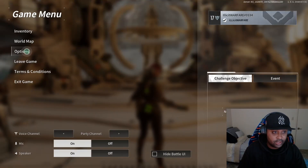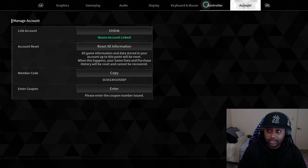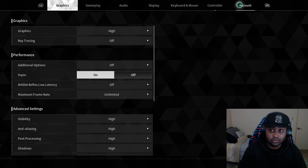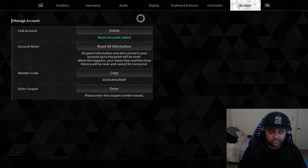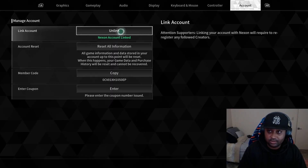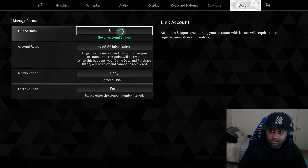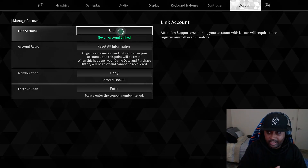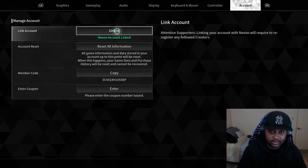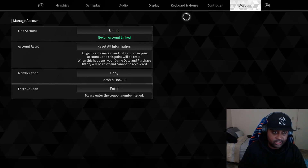Go to Options and go over to Account. If you attempted to link it and you lost all your information — your progress, your characters, everything — you just unlink the account. Unlink it. This is if you linked your account and lost all your information, lost everything. Unlink the account and it's gonna take it back to the default account you had, and you're gonna have all your stuff back.